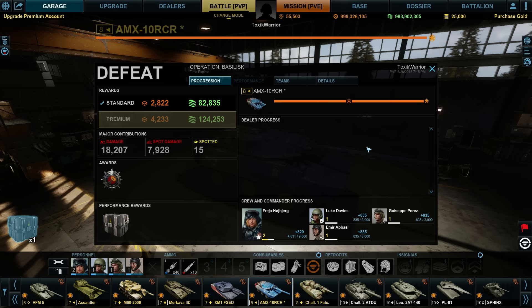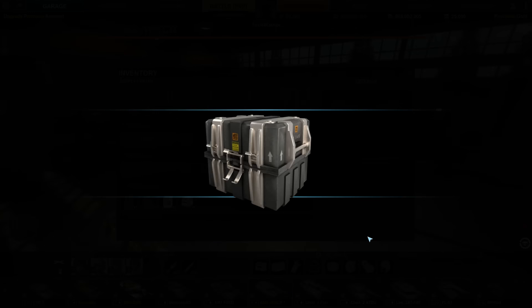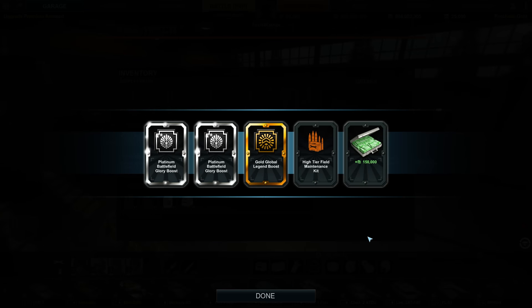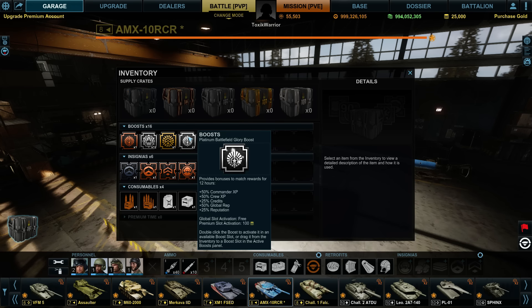Let's open the platinum crate — it's the first platinum crate I've ever had! We got a Global Legend boost, 150k credits, a Hide Your Field enhancement. We got two platinum Battlefield Glory boosts — plus 50% commander, crew and vehicle XP, 25% credits, 50% global rep, and 25% reputation. Both for 12 hours, and we got two of them from a lost match — what?!